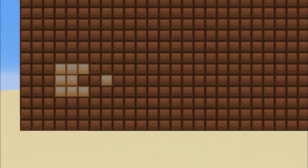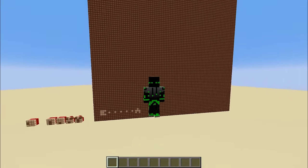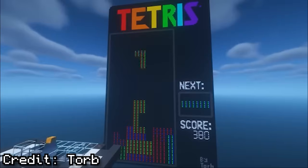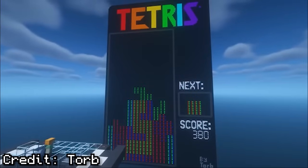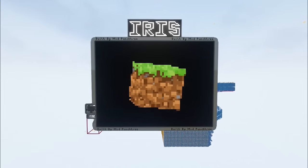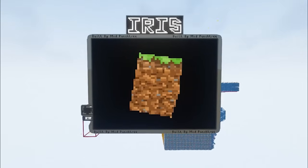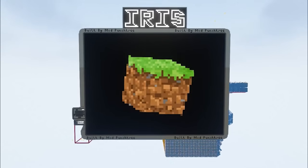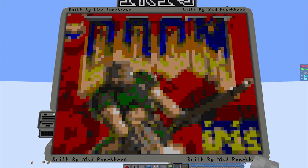However, as I started to work more on the display, it just didn't feel like Pac-Man. So for the first time in my history of making games, I thought this needs a color screen. There are lots of designs for color screens, but I've always thought that this one by my friend ModPunchTree looks really good. It uses a texture pack, but just look how good it looks — it's so clean. So I felt like this would be a really good fit for Pac-Man.